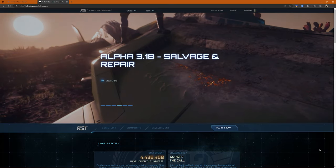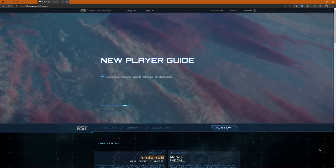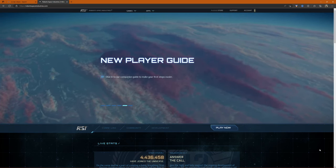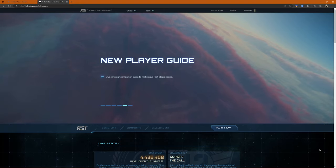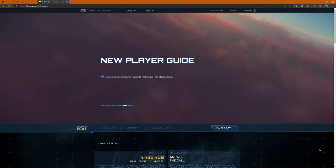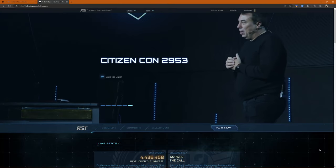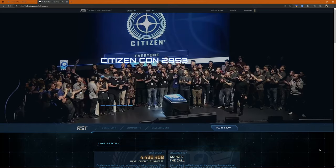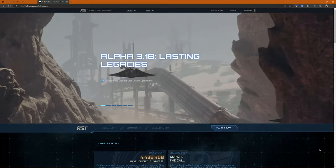Remember, this game is an alpha game, so there are bugs and wipes that happen where you lose your credits and money earned in-game. That's just part of what the game is. This guide will be split into parts: the first video goes through the game basics and getting you started, then videos covering first missions, where to go after, upgrading your stuff, salvage, mining, cave mining, bunker missions, fighting, and more. Each video will also have chapters you can skip to.